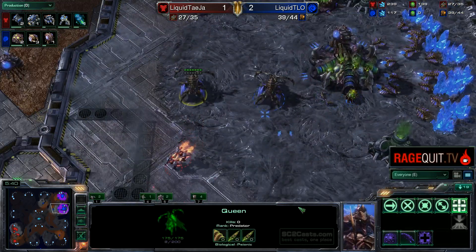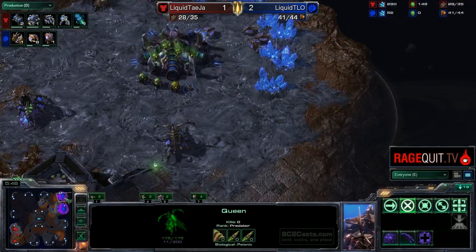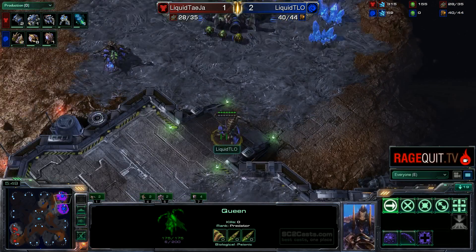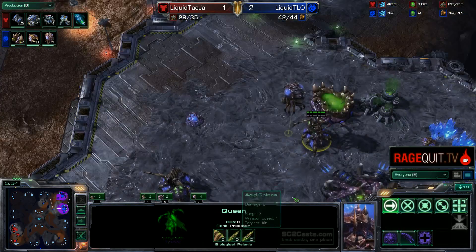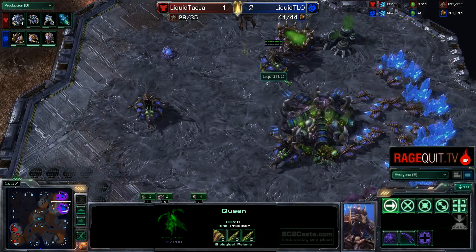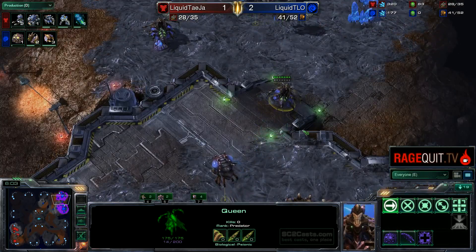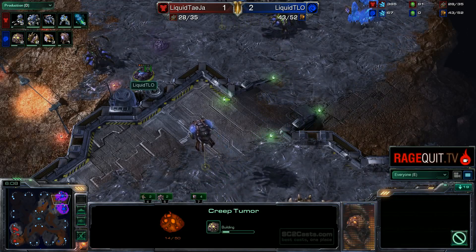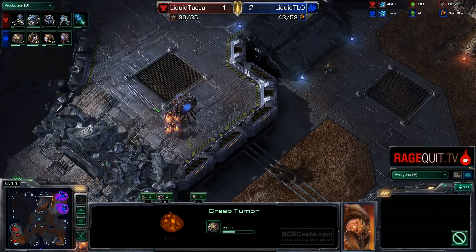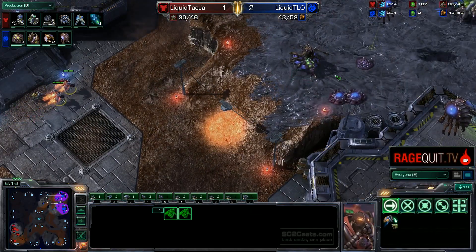So now we can see the Reapers coming into his mineral line. Get his Queens ready to defend against them. The Reapers will have to back on off. Nice job there. Now he has to get the creep spread between these two bases. I think that should be prioritized so TLO can get the Queens easily between the bases. And maybe this small little portion is enough to not really matter. The Reaper is not really doing all that much.